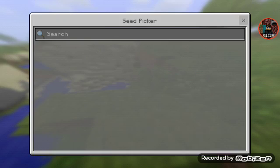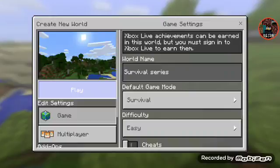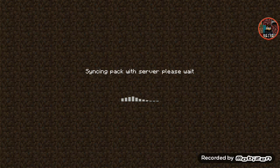Let's wait for this world to generate and create. I like this new message in 1.1 — Syncing Pack with Server. Please wait, because you can turn this into a server app.